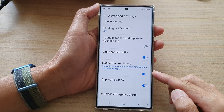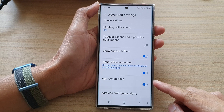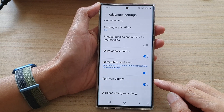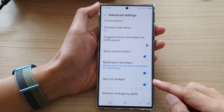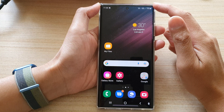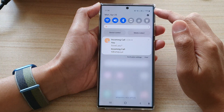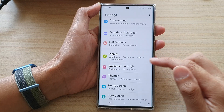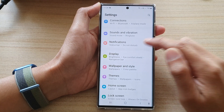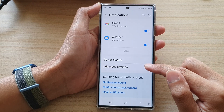In this video we're going to take a look at how you can enable or disable notification app icon badges on the Samsung Galaxy S22 series. First tap on the home button to go back to the home screen. On the home screen swipe down at the top and tap on the settings icon. In settings go down and tap on notifications, then go down to the bottom and tap on advanced settings.